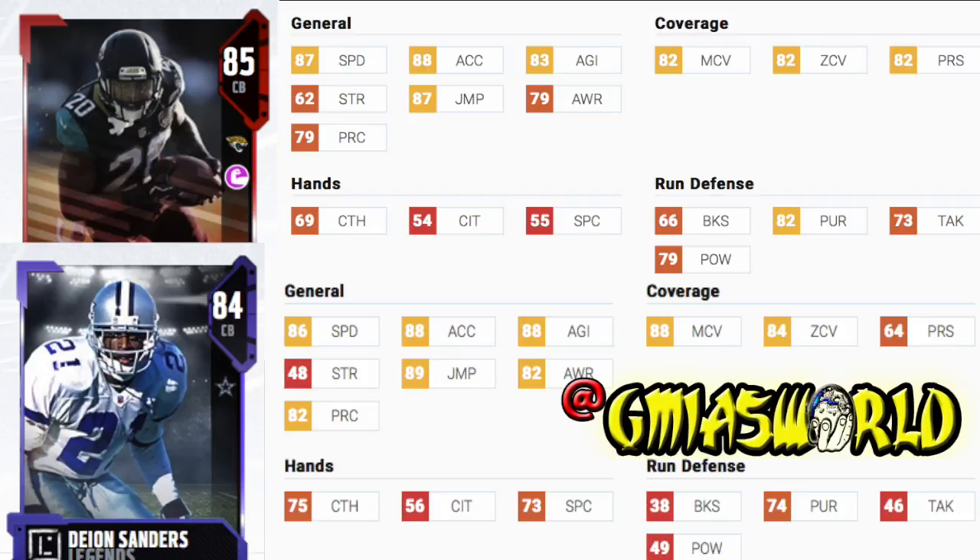Now, if you've already pre-ordered the Gold Edition and you don't know which legend to choose, I'm going to break down Deion Sanders right now in comparison to the core elite Jalen Ramsey. You can see he's faster by plus one speed, but the biggest thing about Jalen Ramsey is his hit power and his block shedding.